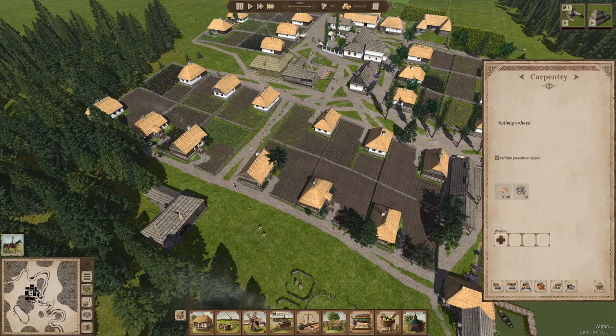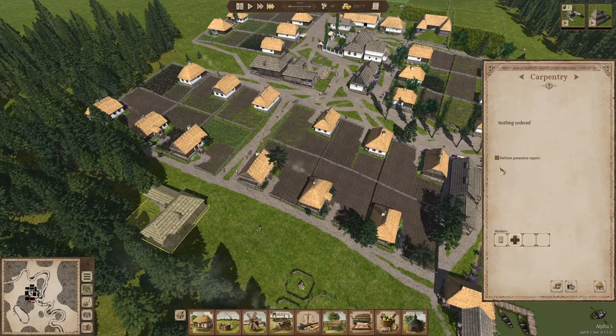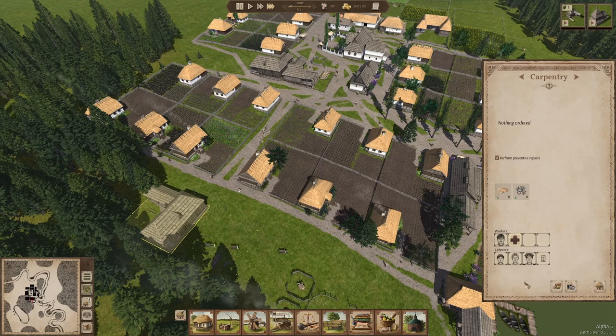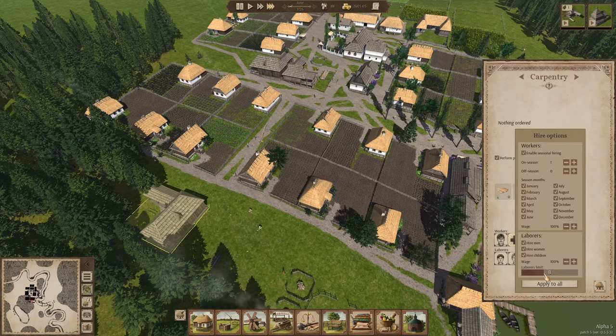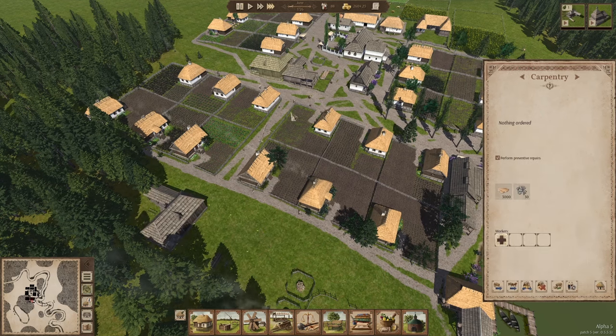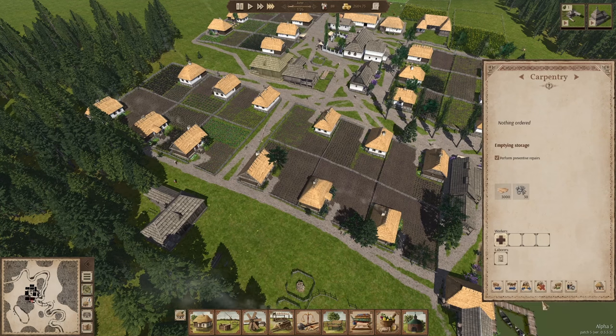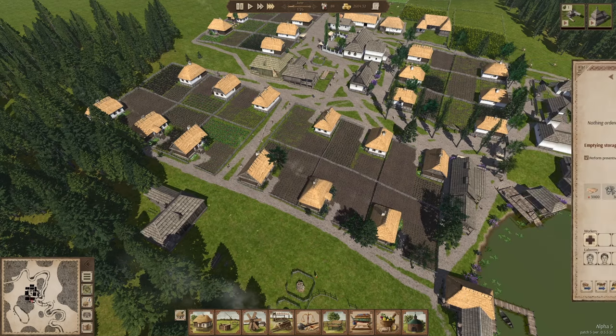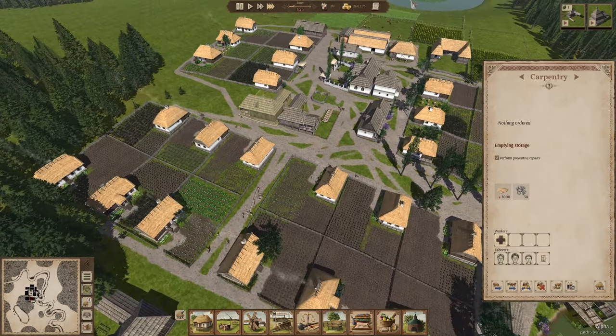I'm going to remove the worker on this side and add a worker on the other side — perform preventative repairs. I'm going to assign the laborers to deliver all the stuff towards this side, and limit the labor to eight. They can carry all these things. Let's make it empty, and once it's completely emptied I'm going to destroy the building.